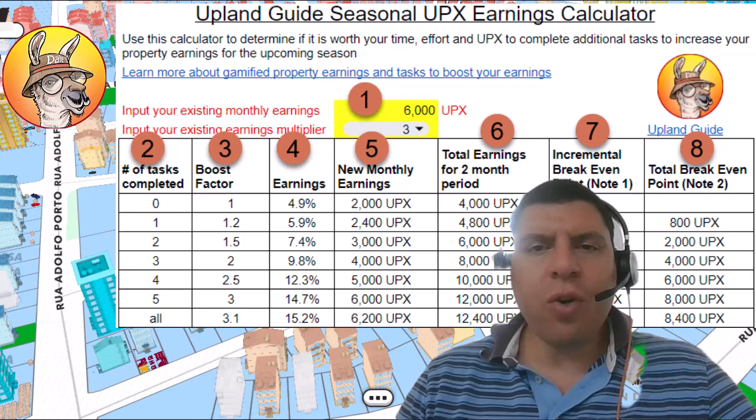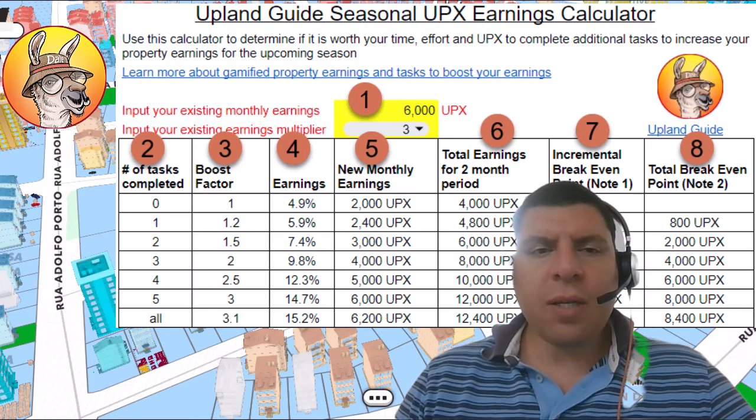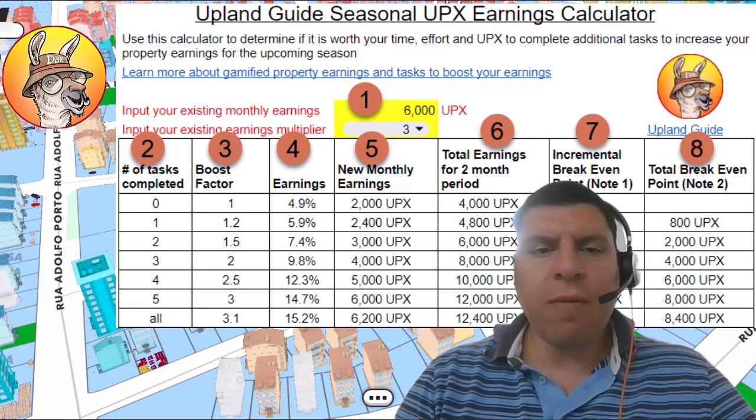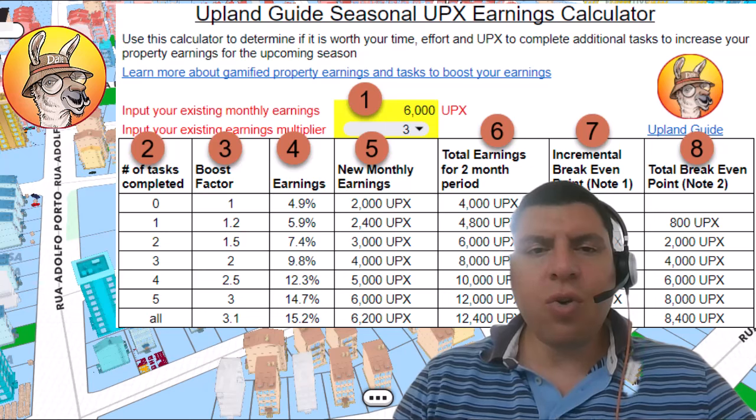Column number 5 will show you what your new monthly earnings will be in the next season. And column number 6 is just 2 times column number 5, for the simple reason that the boost factor is locked in for the 2 months.